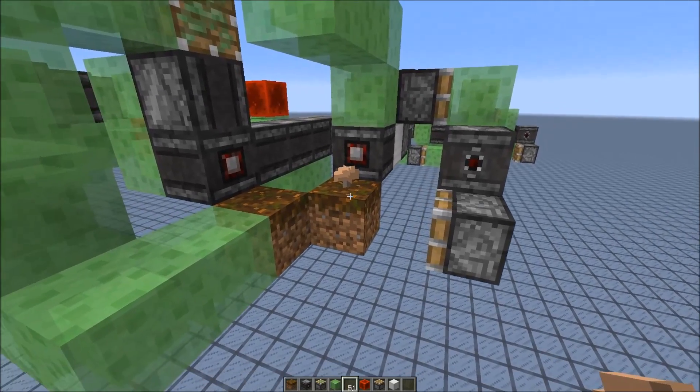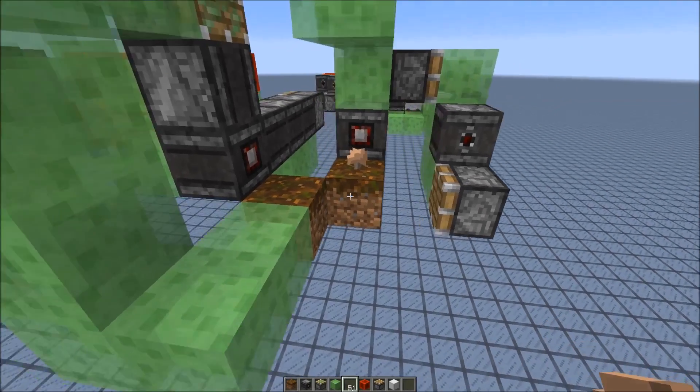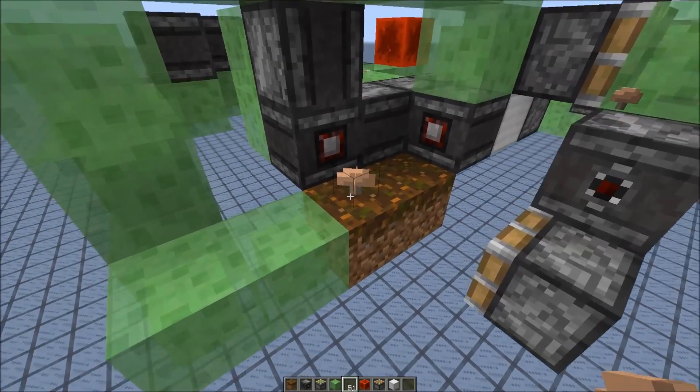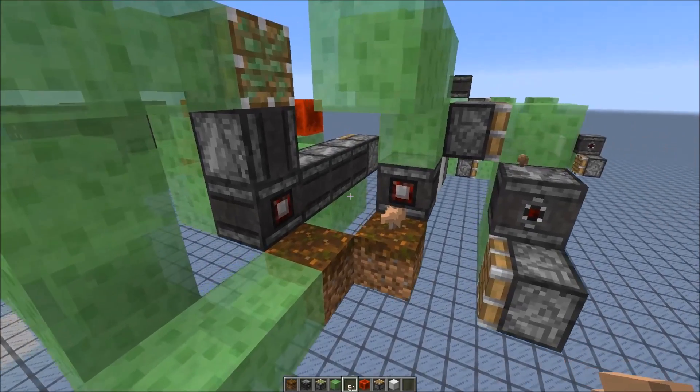So we have two podstar blocks, and the mushroom would spread to the other block. And this takes on average 7.5 hours. Then this side here gets pulled, and once the mushroom spreads to the new block, the rest gets pushed. So we move one block in two steps.